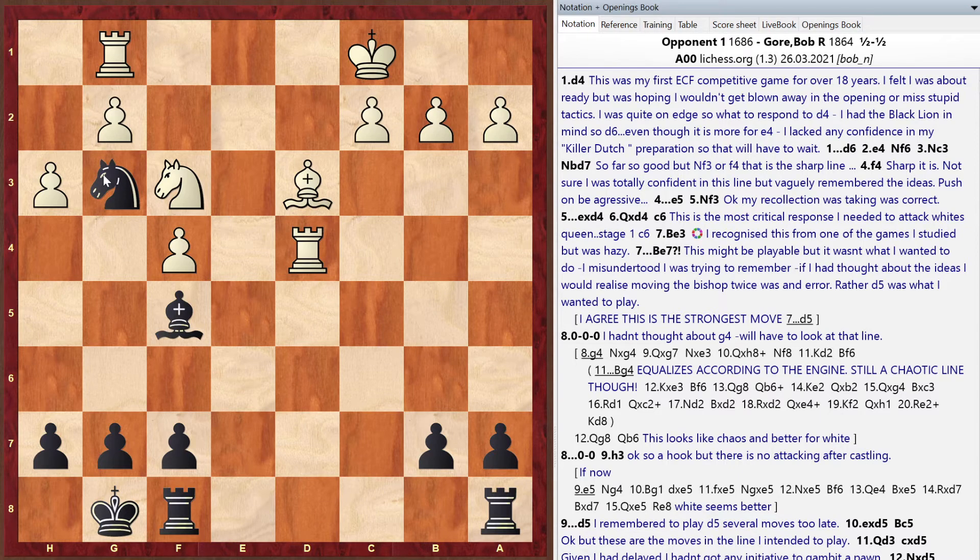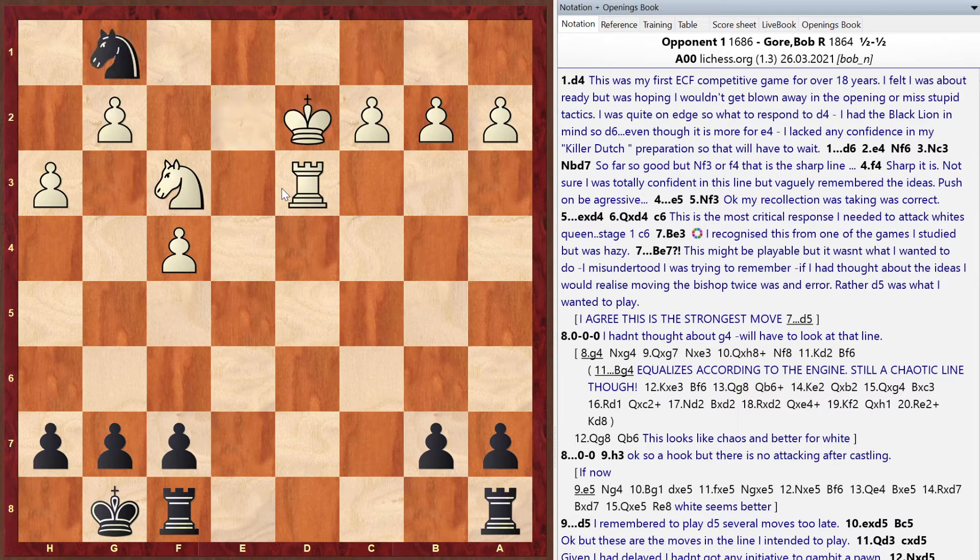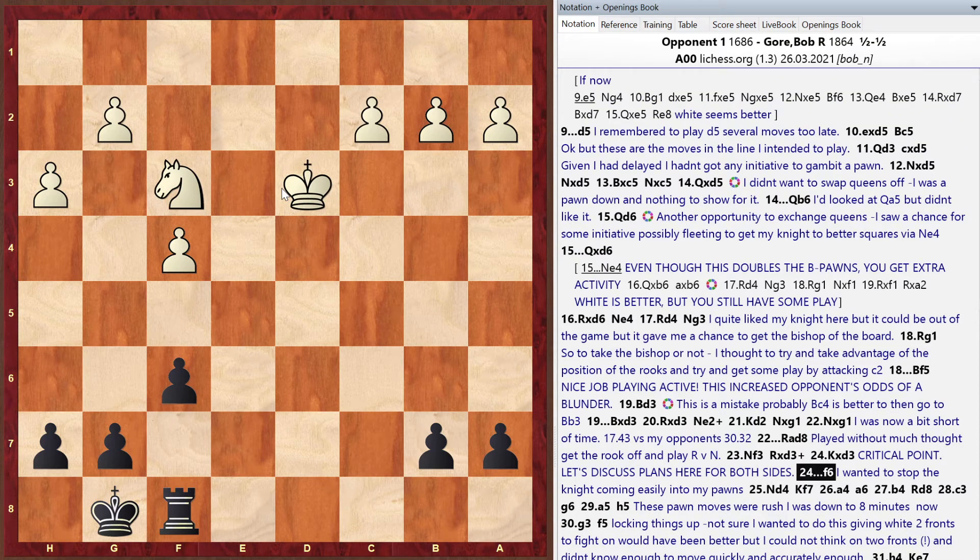Bob and his opponent were playing on Lichess and texted commentary after the game — a kind, sporting opponent. Matt notes Bob increased his opponent's odds of blundering by playing actively; a slower approach wouldn't have provoked such a large mistake. They transition to the endgame where Bob trades rooks, reaching a rook versus knight position.